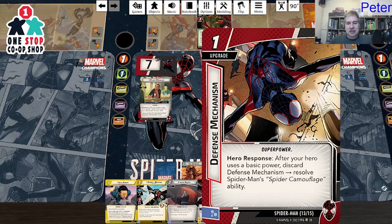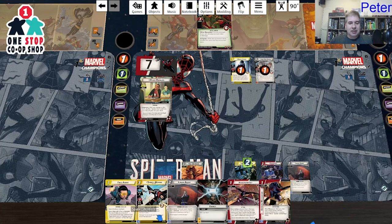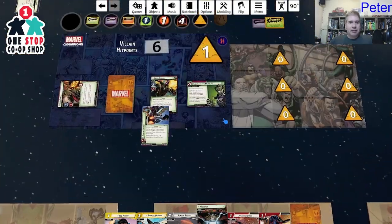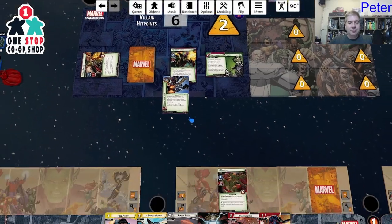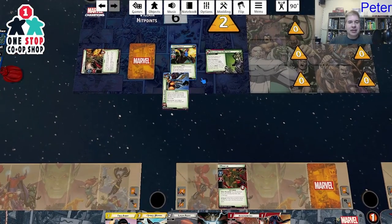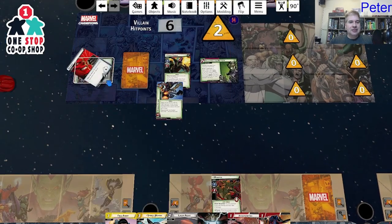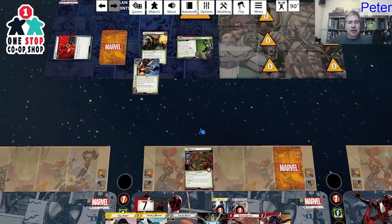I got Arachnobatics — good if I can stun or confuse — and Power Within / Camouflage: after your hero uses a basic power, resolve camouflage. I have some stuff in hand that could lead to an interesting set of combos. But let's do the villain phase first: add one threat, then Goblin schemes for two plus zero more — that worked out well. Monster schemes for one.